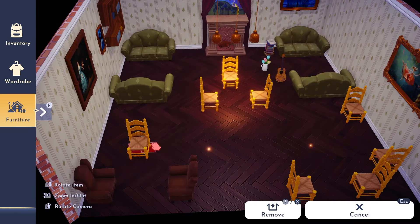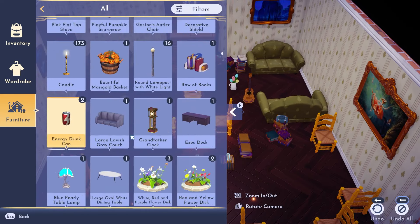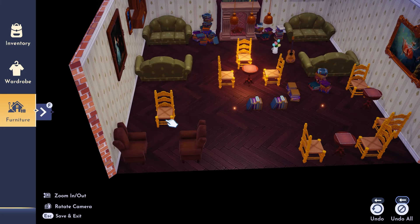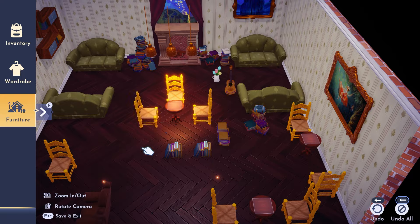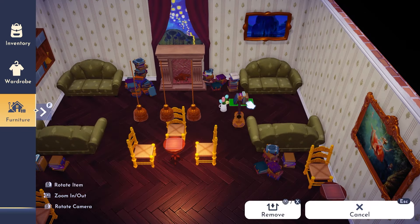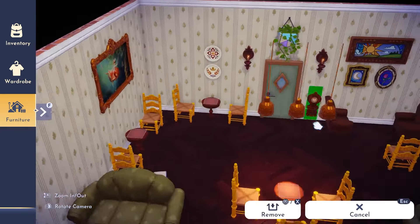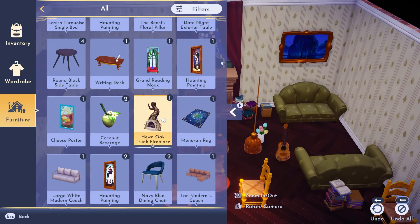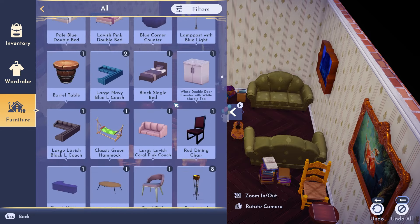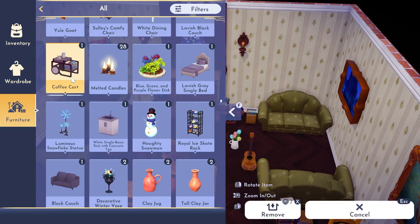I started with the same stools from the entrance room but actually changed them for the Encanto chairs. They're really cute rustic chairs that just worked in the room and looked more structured than the stools. I dotted in a load of books - I wanted it to feel cluttered but also organized, and the books gave a nice homely touch. I added lots of different paintings on the walls to feel rustic, as though the person who runs the bakery collected artwork over the years.